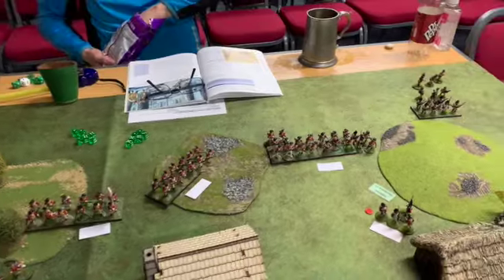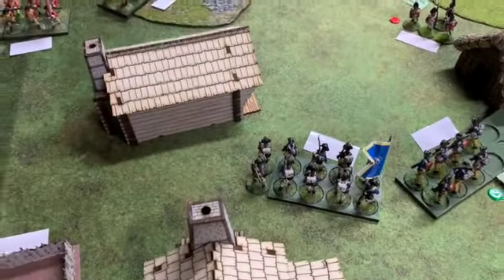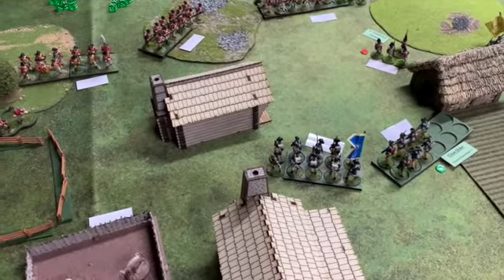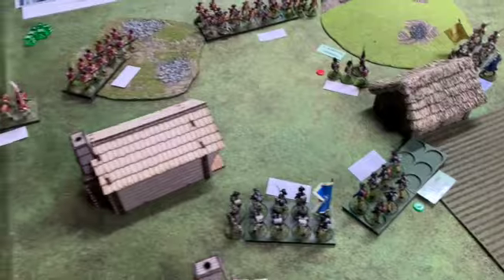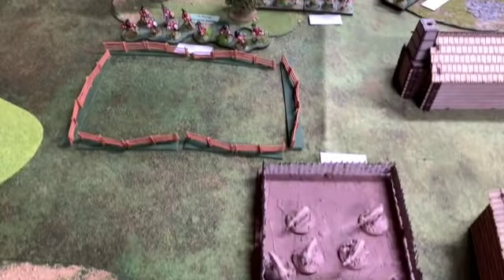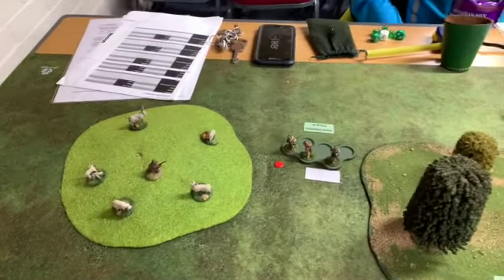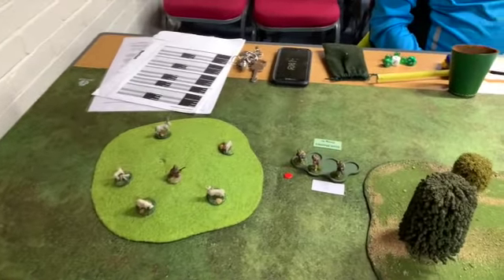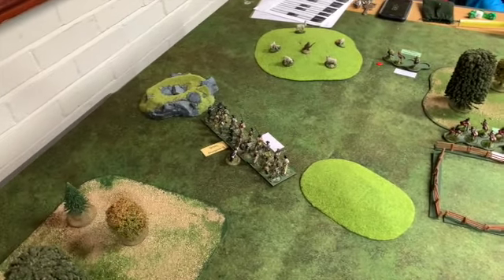The second militia unit, with the officer now joined, opened fire on Butler's Rangers, caused a casualty giving them a permanent disorder marker — they rolled a bad morale test and fell back, so the militia took revenge for the buddies that went off earlier. This unit finally moved up but couldn't see those behind the hill, so fired at the unit visible through the gap — caused a casualty but good morale. The light infantry opened fire and caused a casualty and disorder. In the middle, the unit in the wood and the light infantry opened fire on the unit with the pigs — they rolled bad morale and went off the field. Butler's Rangers rallied and fired but only got two hits when they needed three to cause a casualty, so nothing happened.